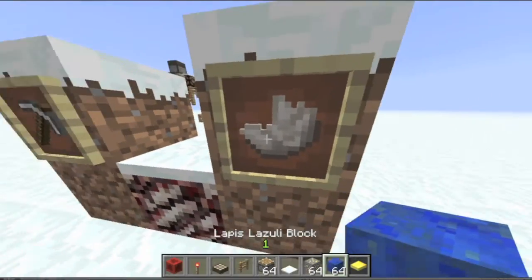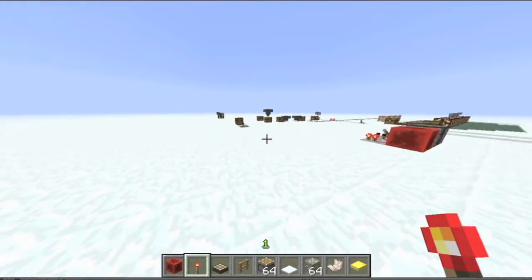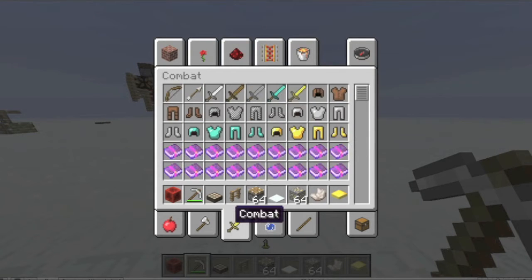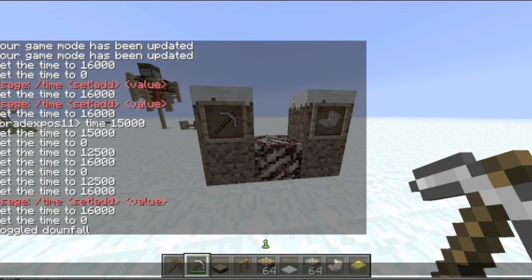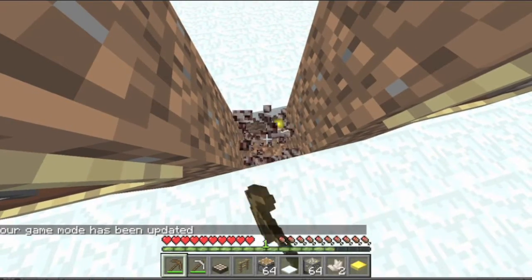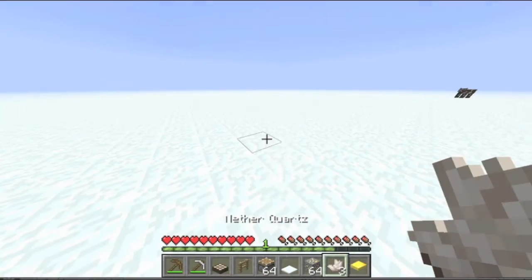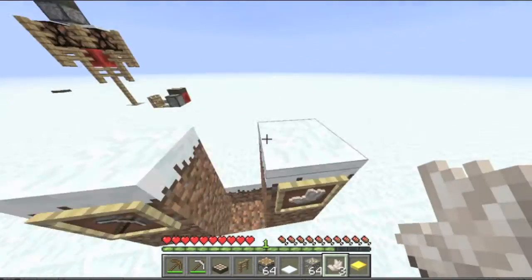And then we have the new nether quartz, which you've seen in the crafting of just about everything else — all the new redstone stuff, besides the hopper. I believe it can be mined with almost any pickaxe. Let's see if a wooden pickaxe works. I'll switch to survival mode. Yeah, it can be mined with any kind of pickaxe — wooden and above. And it looks like this. I'm not really sure what exactly it's supposed to be, but it is what it is. And it's found in the nether, obviously.